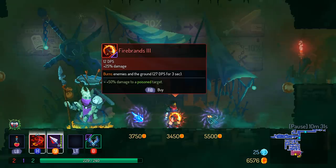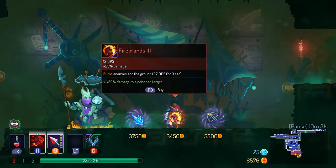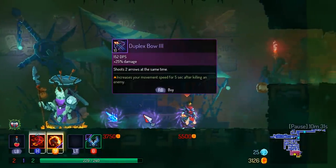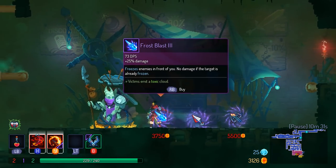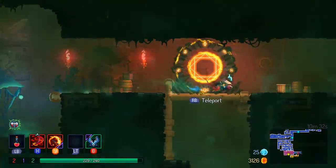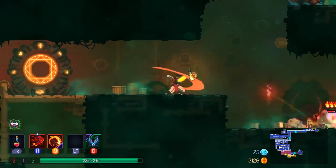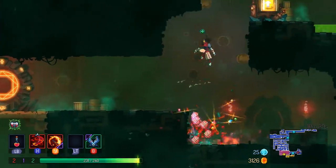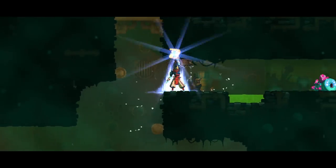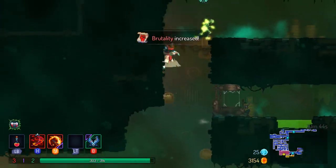50% extra damage to a poison target. I'd rather have the firebrands over the throwing knives - I love throwing knives but they're not that helpful for what I'm doing. Fiancée counts as wife but not child. I'm currently all on red.